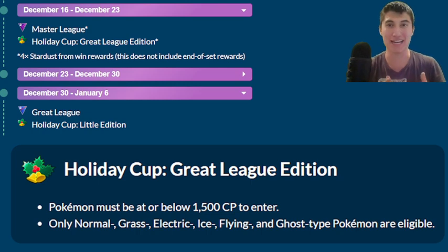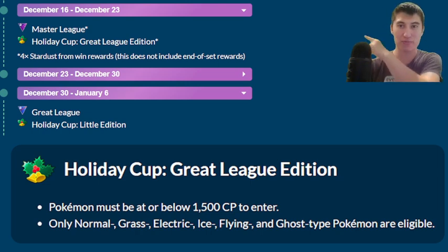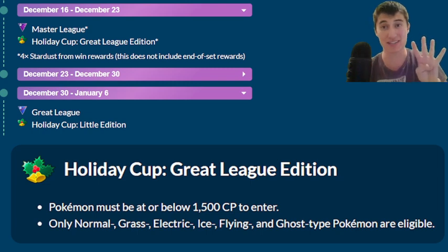If it plays out the way that it may play out — there's stuff to talk about later in the video — do please watch that bit even if you're done with the Great League stuff. But let's focus in now on the Holiday Cup Great League Edition, which is going to be running from December 16th through to December 23rd, and it is going to be four times Stardust.